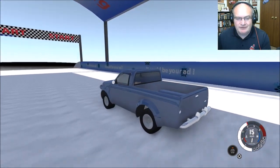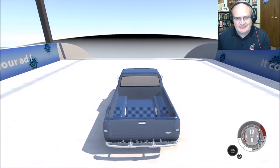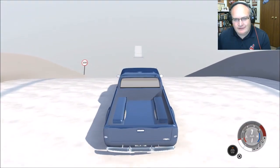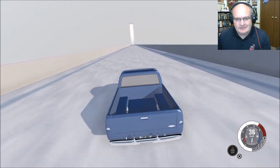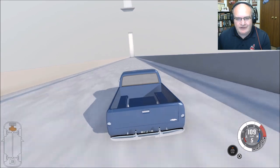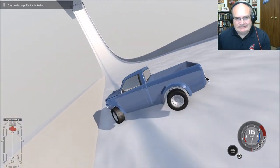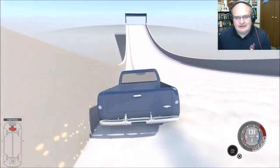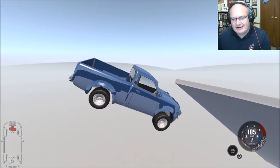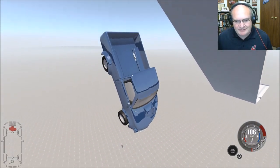Now remember this vehicle pegs out at 80-something miles an hour at least with the gas, so let's see what happens if we send our truck over the hill. Oh my — over rev! We are cooking! We broke stuff. Oh, 110 — are we gonna make it? No, not quite. Well, this should be a heck of a crash anyway.